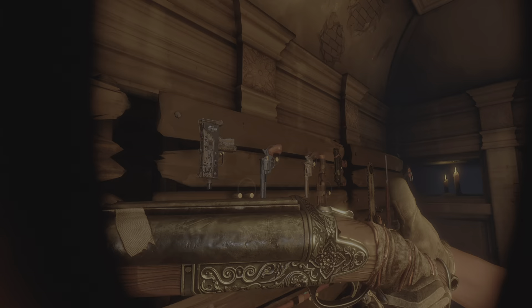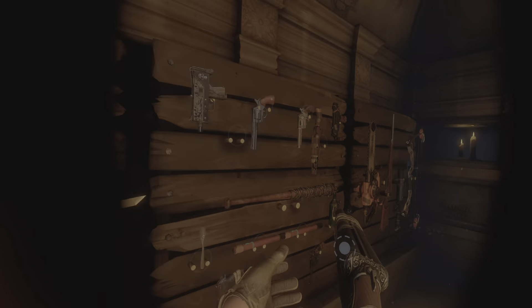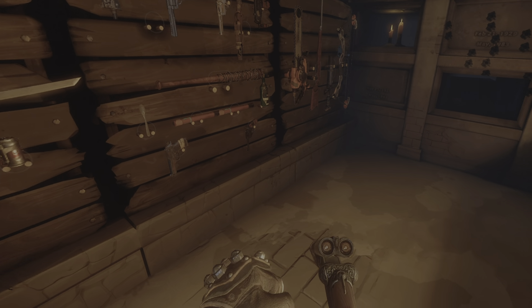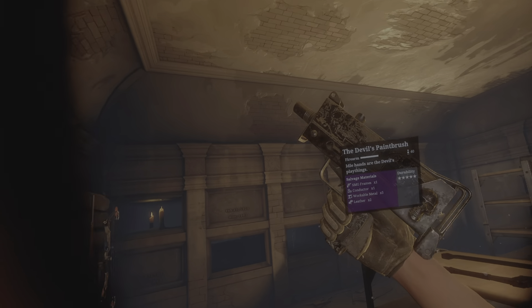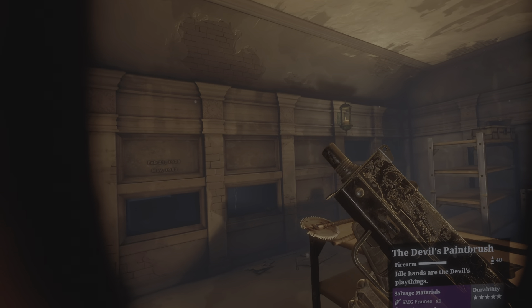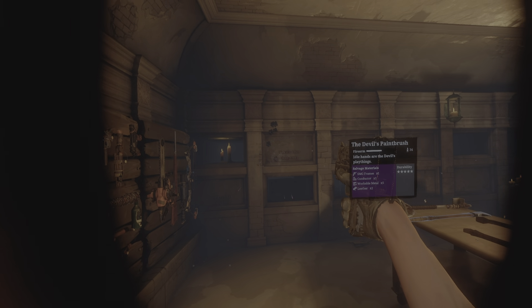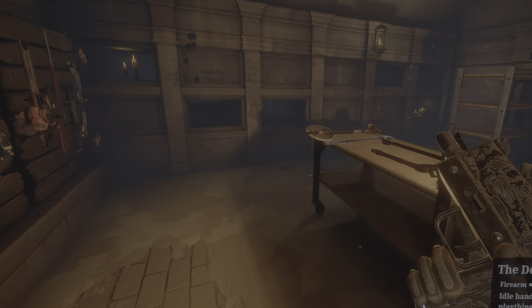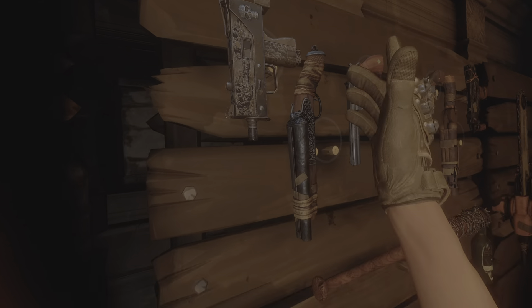And then you have the Chicago Way — just an upgraded double barrel, no different really. And then the Devil's Paintbrush, which is an upgraded Warn SMG, but does not actually have a grip — it's only one-handed. It's upgraded a lot more, possibly more ammo, and it shoots a lot faster too.